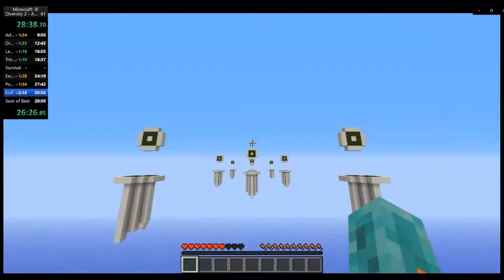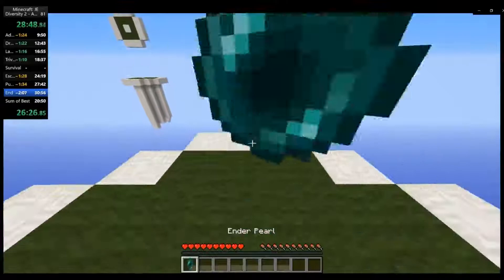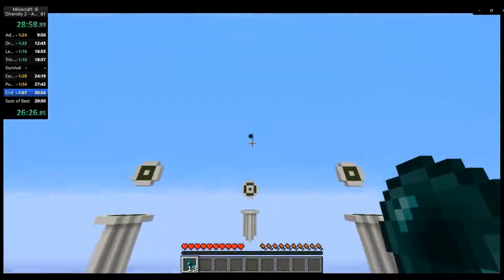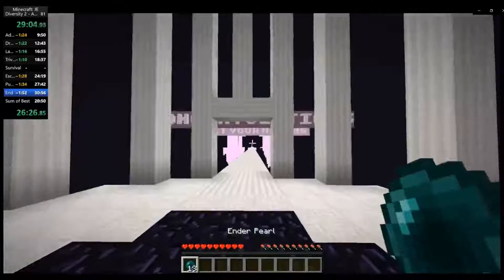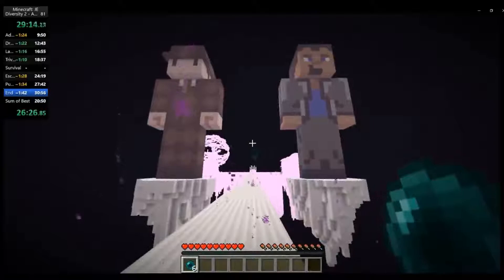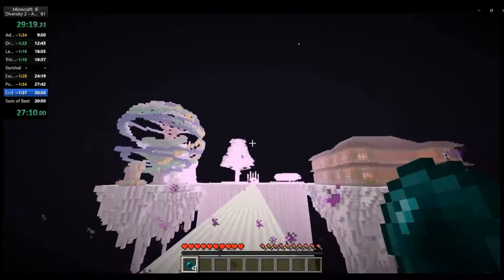We'll go down here to the ender pearl section — this section is relatively simple. Basically, just pearl onto these platforms. One thing about the end here is there's actually a portal that generated at 0,0 in the end in 1.9 that you could go into. However, I don't know if that's actually allowed by speedrun.com rules, so I skip it. I checked a variety of runs including glitchless runs, and even checked a forum post asking if you're allowed to go into that first end portal — there wasn't a clear answer. I even checked some glitched runs and none of them went in there, so I decided to skip it. Anyway, that's the end of this run.